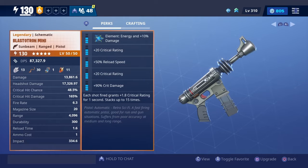It's energy because of the bullets it takes, which are energy cells. We went with the crit build: crit rating, reload speed, crit rating, crit damage. The reason we went with the crit build is because of the sixth perk — each shot fired grants plus 1.8 crit rating for one second, stacking up to 15 times. That's going to be a really interesting sixth perk to test out.